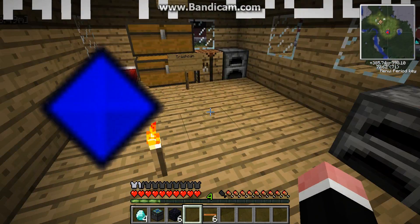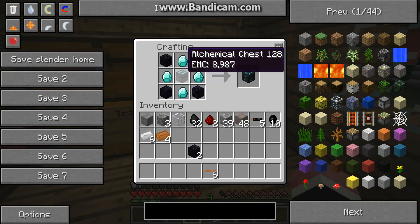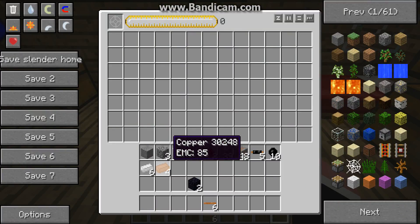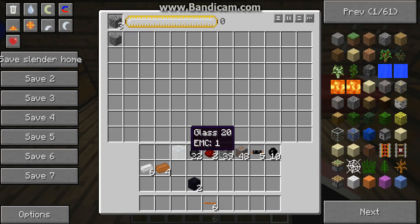I'm going to do this craft. Got a little bit too much obsidian. Okay, energy conductor. Cobblestone — I think I stole it.